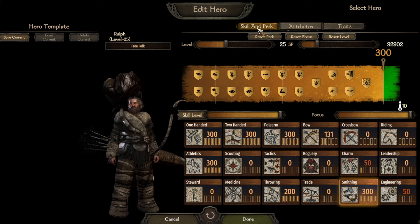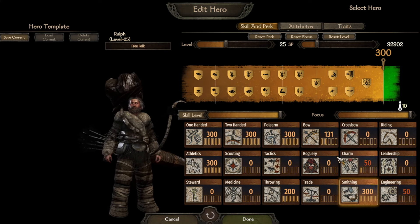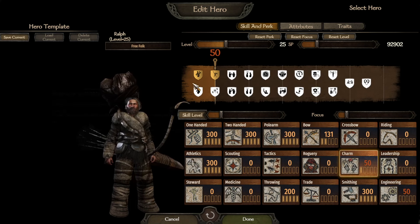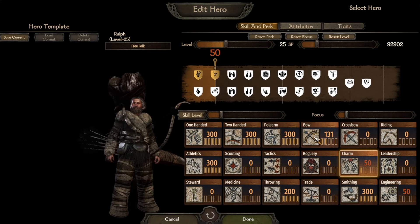He basically crafted every weapon for the Free Folk, other than the weapons that they steal from other people. He crafted basically every weapon for them. Actually, no need to remove engineering, right? I mean, if you know how to craft weapons, I bet you'd know at least a bit of engineering. Charm? Yeah, we'll leave it. If we want to assign points, that's where we can assign them, or bow as well.